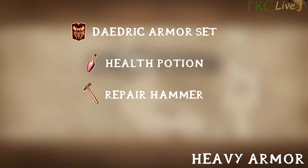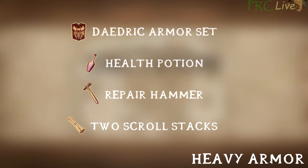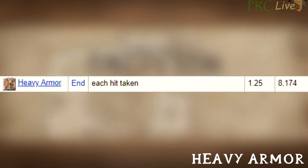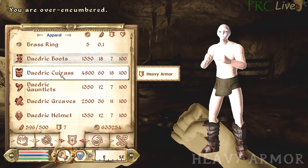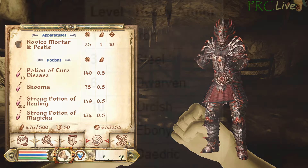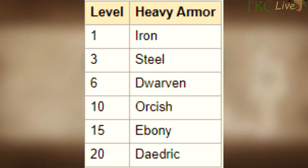Heavy Armor has a fairly simple setup and only requires a set of Heavy Armor, some healing potions, and repair hammers, as well as some scroll stacks to dupe the potions and hammers with. Heavy Armor gains skill XP per hit taken, but only if the hit was on a piece of Heavy Armor and you're wearing at least one unbroken piece. You can let every piece except one break before having to repair. To make sure every hit gives you XP, wear a full set of Heavy Armor including a helmet. Try to have at least one piece of the highest tier armor you can find — a Daedric Cuirass has the most health. If farming Block simultaneously, use Daedric Gauntlets instead since you'll be damaging those almost exclusively.